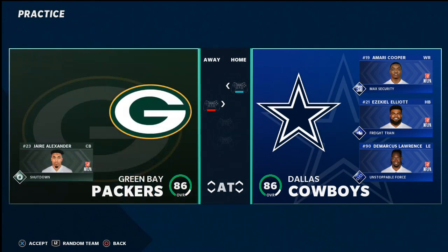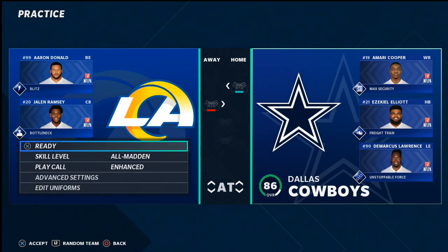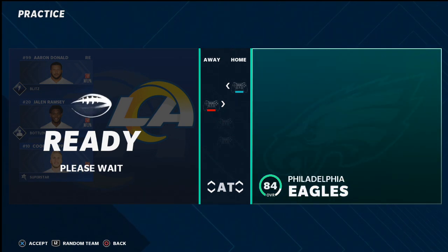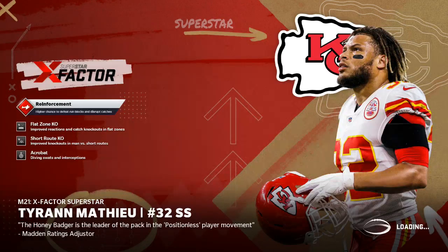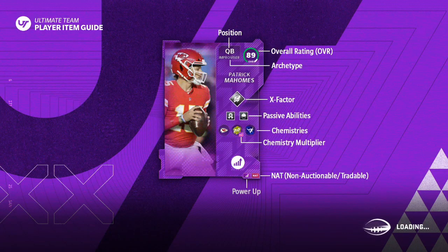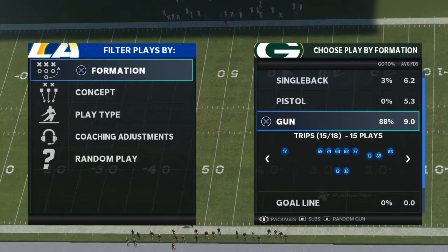If you don't have the deep route running threshold of 90 and above, it just isn't the same. This applies to bench press — I understand bench press is going to get patched — but it also applies to one step ahead and everything else. In MUT, I will go above and beyond to get a wide receiver that has 90 deep route running or higher, because that's what gets you separation on inside-breaking posts and dig routes. My priority order would be: 90 deep route running first, 90 medium second, 90 short third.